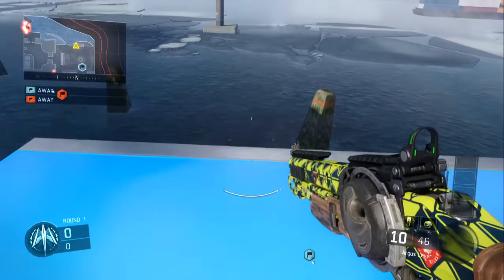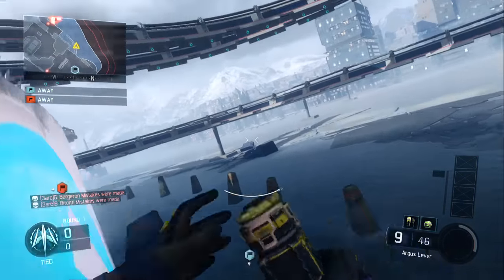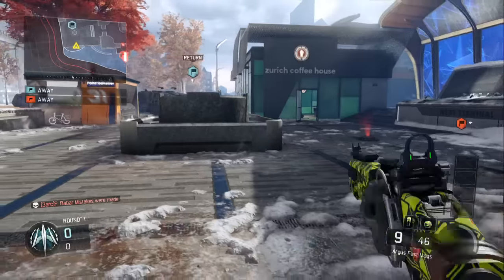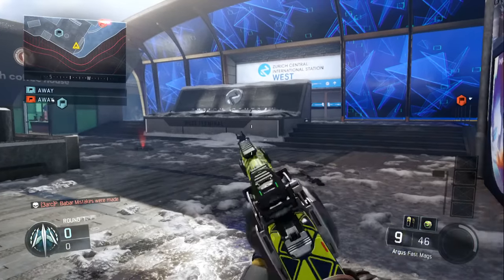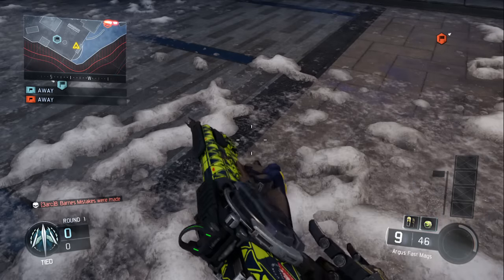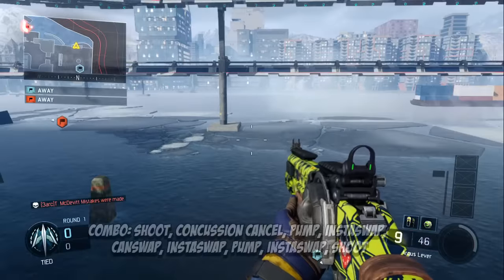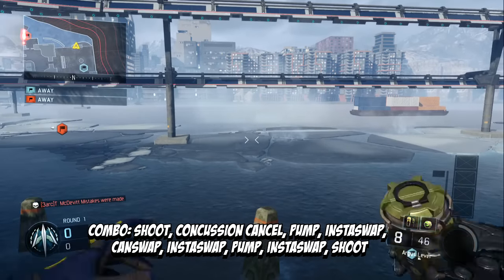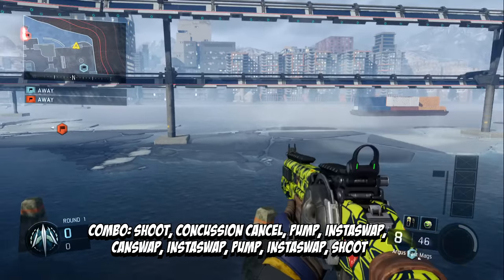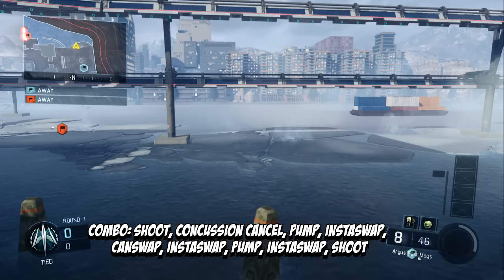What we're gonna do is get your can swap right. I'm gonna go for the shot first and then show you guys the combo next. Anyways, you want to get your can swap and go to your trickshot spot. What you want to do is shoot, concussion cancel, pump your shotgun, YY can swap, and swap pump and swap back.